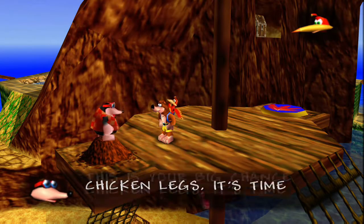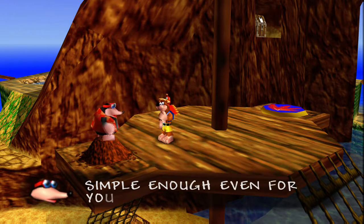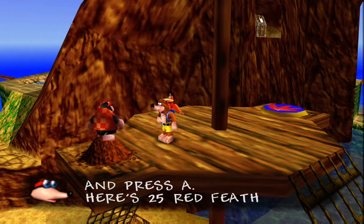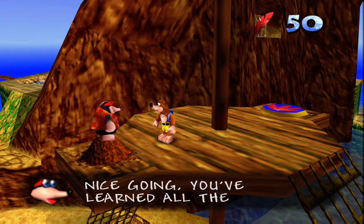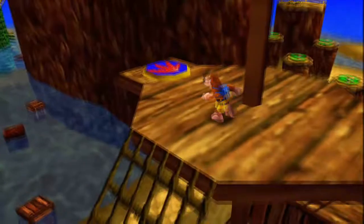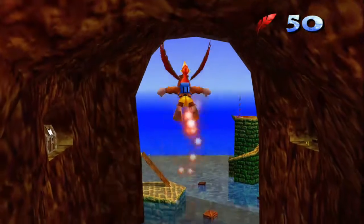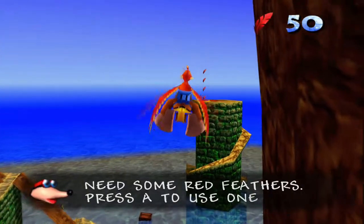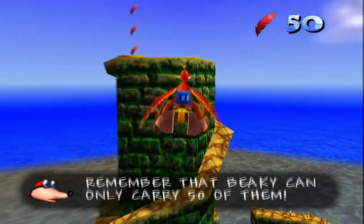'This is your big chance, chicken legs. It's time for you to fly.' 'It better be easy, boggle eyes.' 'Simple enough, even for you, bird brain. Just stand on a flying disc and press A. Here's 25 red feathers to help you into the air.' 'You've learned all the moves.' So there's actually a Jiggy we can get by doing this. We can only carry 50 feathers — that kind of sucks, so I need to watch how many I use.